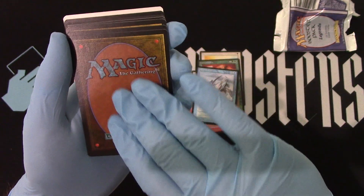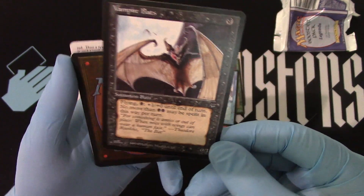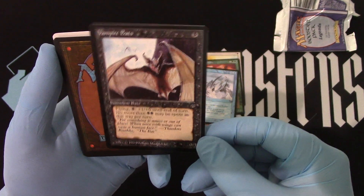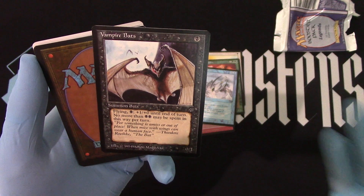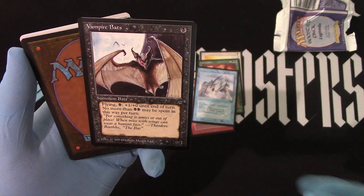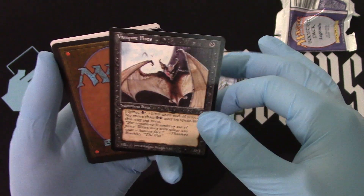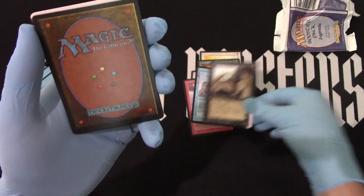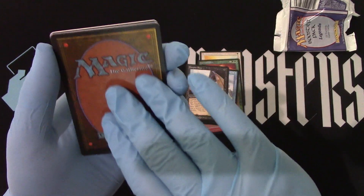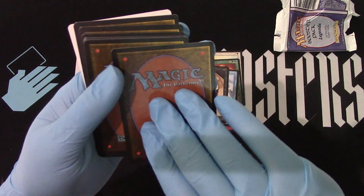Oh my gosh, I love it. And then we have Vampire Bats. My cousin Bob actually showed me how to use this. It's just a 1-drop, but if you have nothing else to do in the second round, you can just pump it up to 2, and then boop — it does lots of damage for that 1-drop. That is actually a very good, quick 1-drop. If you just want early damage, Vampire Bat is your answer.